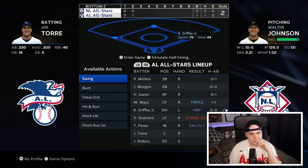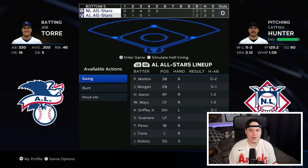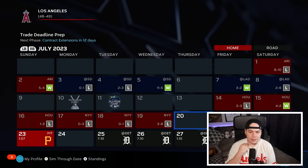The AL strikes first with a sac fly from Perez, but the NL answers right back with a three-run home run from Stan the Man. The AL gets one back, then the NL puts up another three-spot. The NL is going crazy — a 7-2 lead going into the last couple innings. That's probably enough to win it. Stan the Man of the D-backs is your All-Star Game MVP.